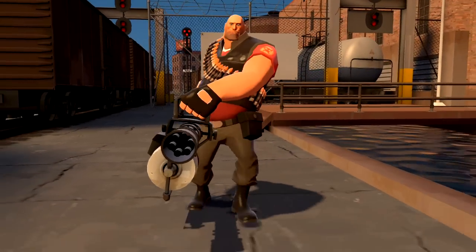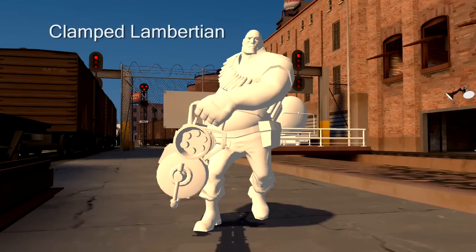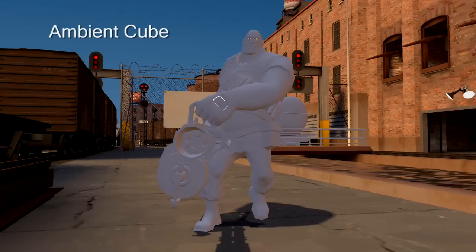To shade our characters, we combine a variety of traditional and novel lighting terms. Here we see a character with a traditional clamped Lambertian diffuse term and constant ambient. You can see that the character loses definition for pixels not hit directly by the light source. We scale, bias and warp the Lambertian term to achieve a look consistent with our illustrative influences.